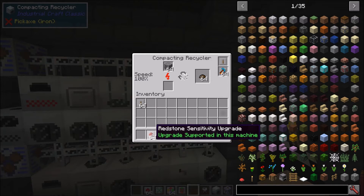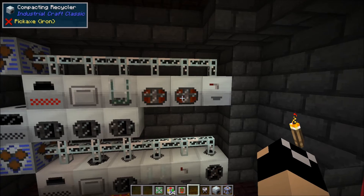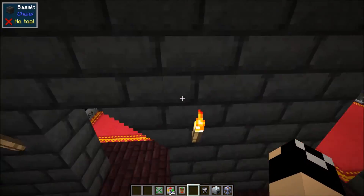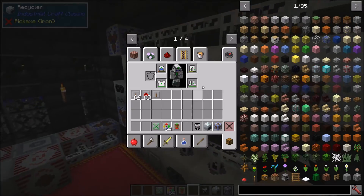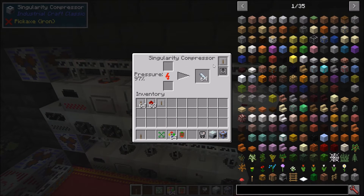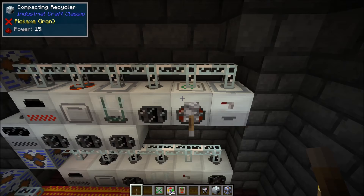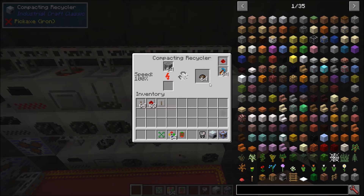The redstone sensitivity upgrade is very similar. A machine that normally requires redstone to operate no longer requires it. For machines that need to heat up, they'll do so without any redstone signal. With a lever attached, the machine with a redstone inverter heats down on signal, while the one with redstone sensitivity isn't affected by redstone at all.